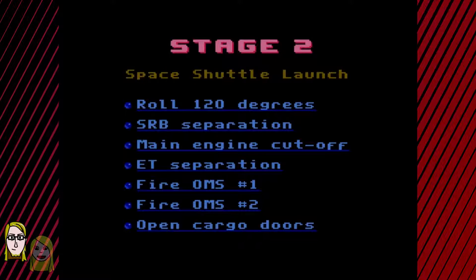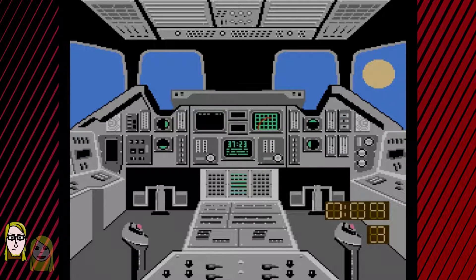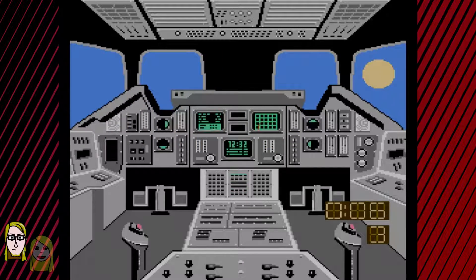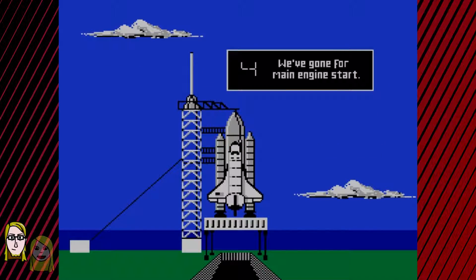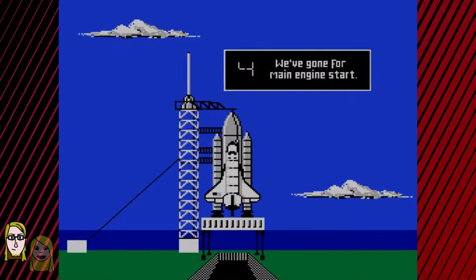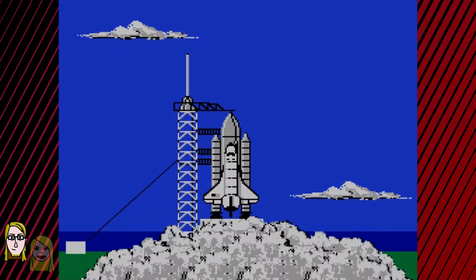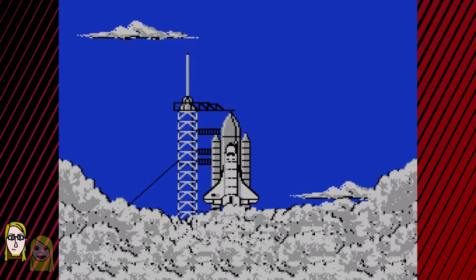Alright, I gotta roll 120 degrees and do a lot of other stuff. Whoa my god, space is complicated. T-minus 10. That's why I want to be a veterinarian. Because you don't want to do space stuff? I'm scared, guys. Whoa, we're blasting off!